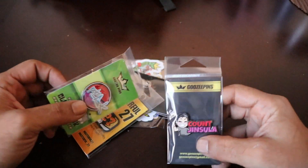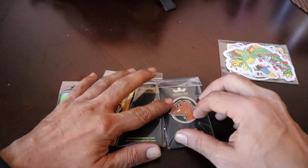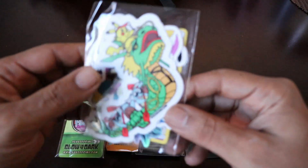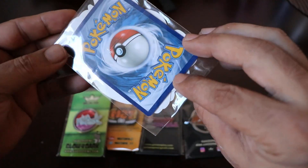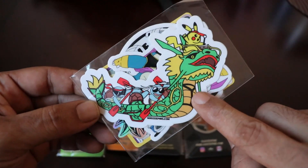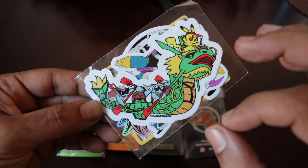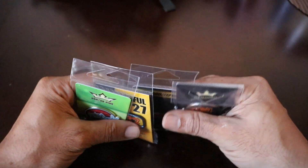You'll find goozypins.com's link in the description. We got four here — there are three other pins that are on my bag and I'll show you guys. We got some dope stickers too, so they're not only pin makers but they also make these lit stickers. I just saw on Instagram they actually made this into a pin and it looks so beautiful.